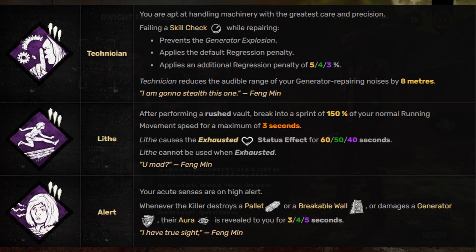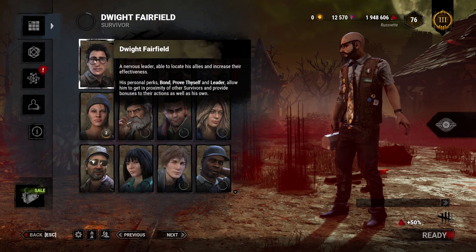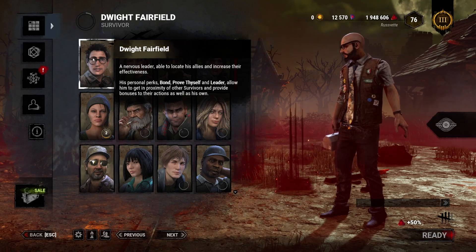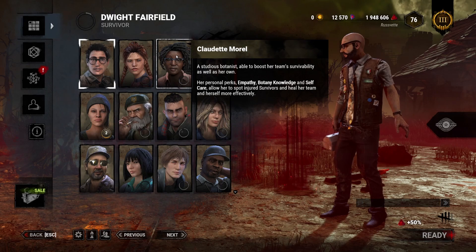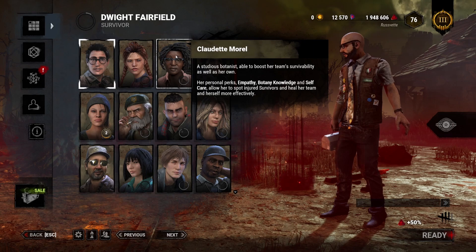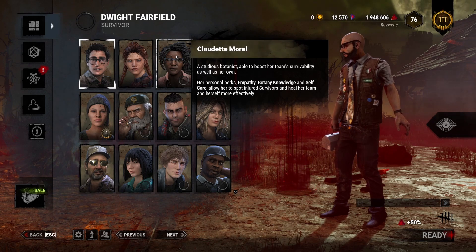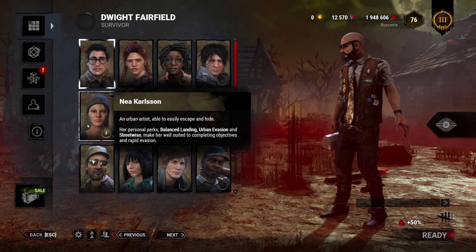Feng is an all-around good survivor. She's good on generators, good in chase, and helps get info on killers. Personally, I'd say you want to play Dwight if you want to be beneficial to the team — you'll speed through generators and find your team to cooperate. Next would be Claudette, probably because of her healing capabilities. New players will be drawn especially to the Self-Care perk; healing yourself sounds amazing, though it's pretty slow.